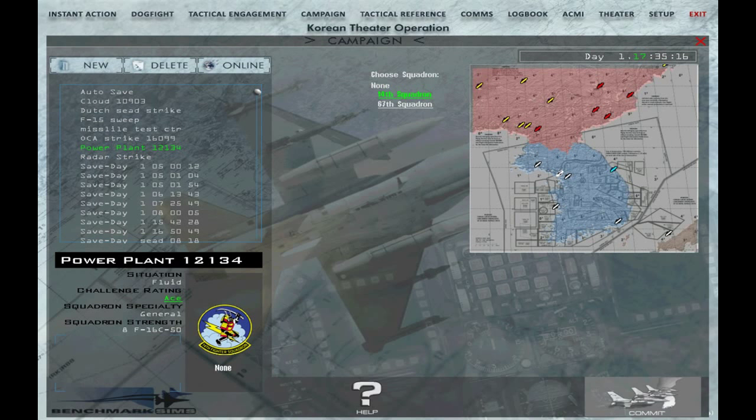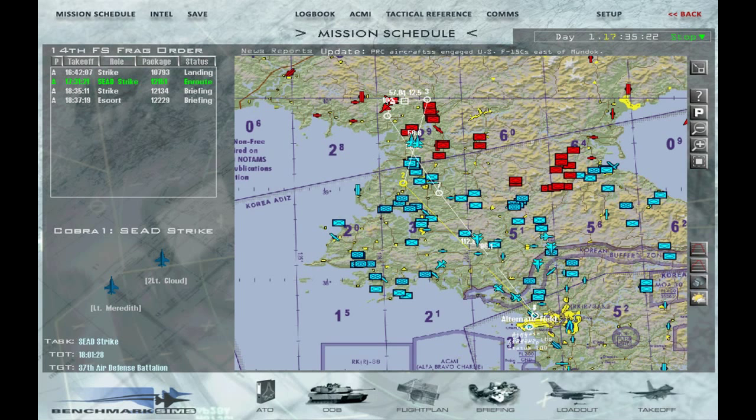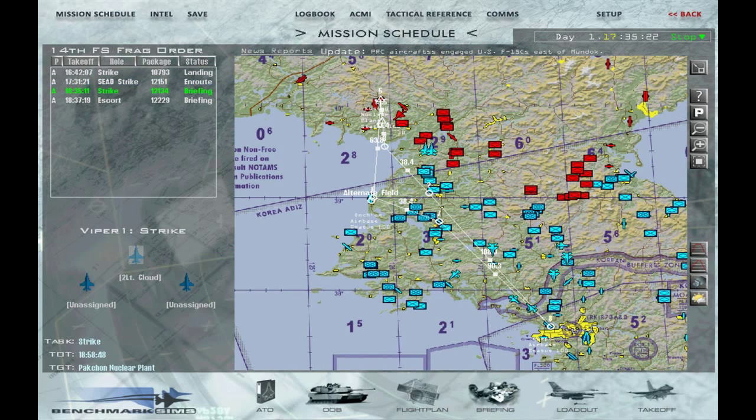In campaigns, this one I call the power plant mission — the power plant is not actually the primary target. As you know, you'd normally spend some time in the UI setting up your mission. Now I just have to pick the flight package I want. I'm going to be the lead in Viper One strike package, and the package number — make a note — is 1-2-1-3-4. Now I'm going to alt-tab out of the game and open up my Weapons Delivery Planner.